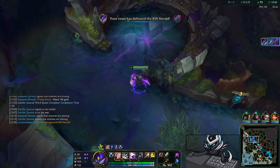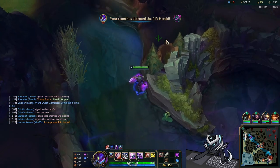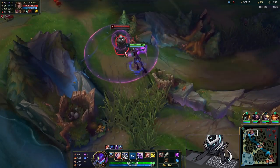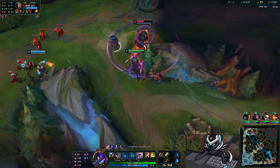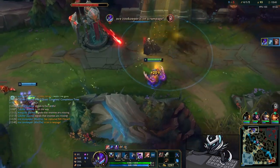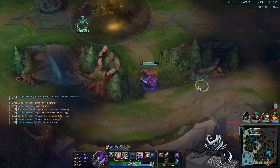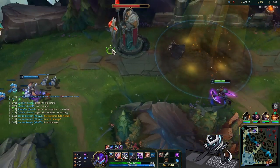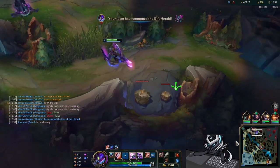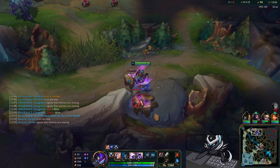As for the rest of the build — it's anything you want. You can go bruiser Kha'Zix or assassin Kha'Zix, it doesn't matter. I'm running Duskblade here. I find the Sway in isolation and look to drop Herald topside. I manage to get a flash on him and kill him with no issues — fourth kill of the game — then we drop Herald for Gangplank.